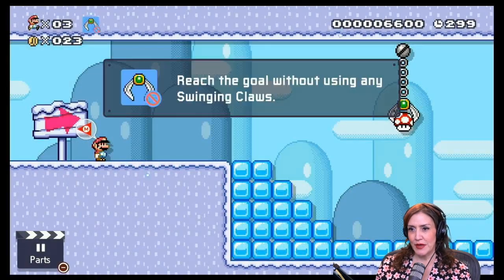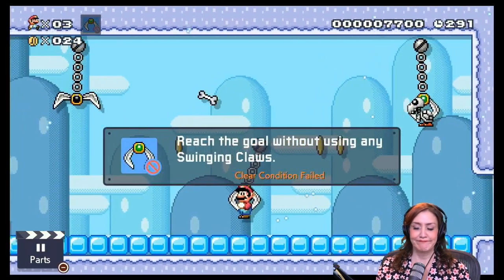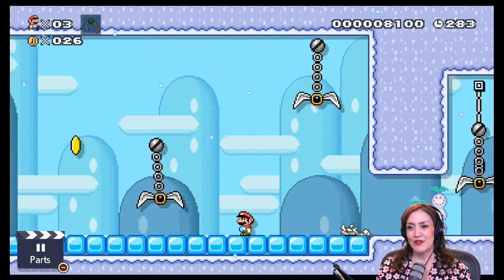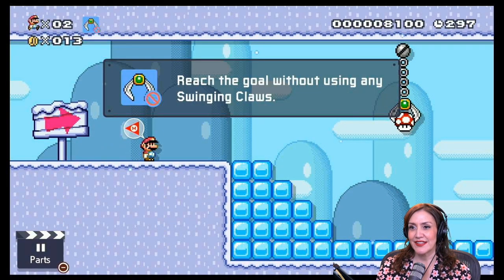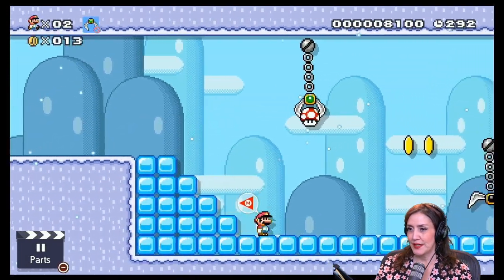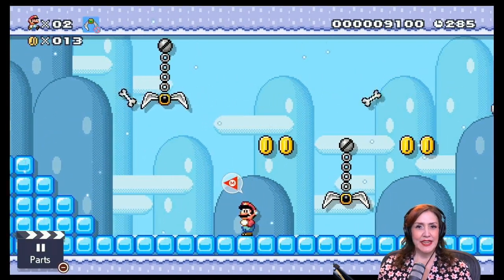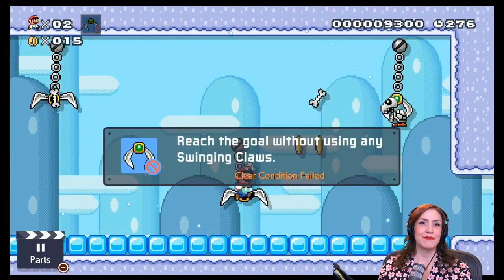I want to do this without having a claw grab me, and we don't like the bones. Let's do this — I want that mushroom for sure. I think I could just jump straight on top. I already failed. If the claw gets me, does it hurt my life? I kind of want to start over. I could swing back and forth — I actually want to go up. That poor dog getting caught by this claw over and over again. We're going to try this again, but I want to do this without getting trapped by the swinging claws. The blocks are actually very slippery because I think they're made out of ice.